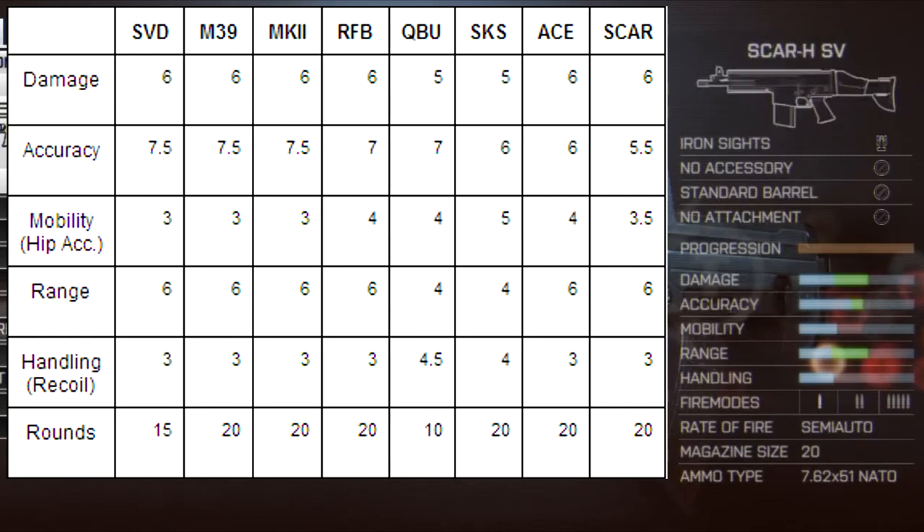Last up is the SCAR HSV, which stands for the Heavy Sniper Variant. This performs very similar to the ACE, yet it has two stats which are less — half a click less in accuracy and half a click less in mobility. There must be a reason for that balance, and they're probably going to have it with a slightly faster rate of fire or a slightly better reload time. We'll have to see how the weapon works.